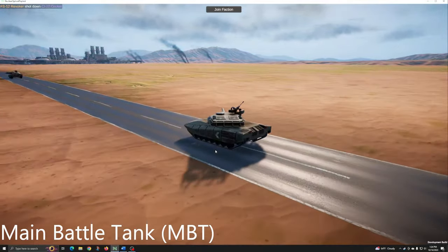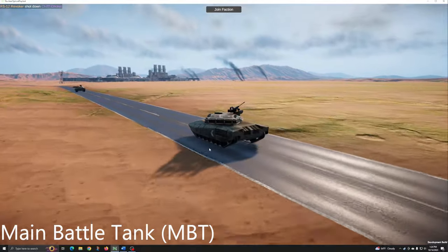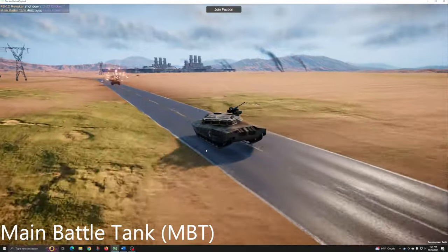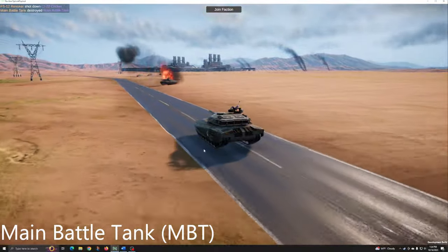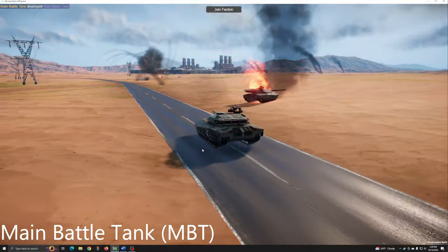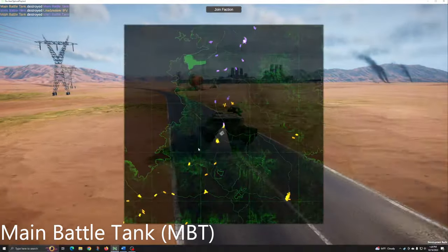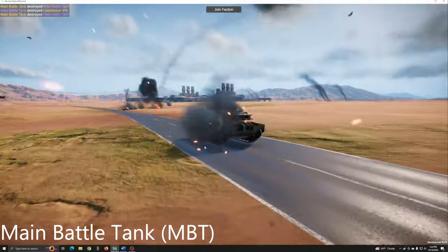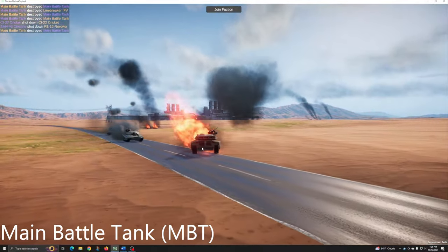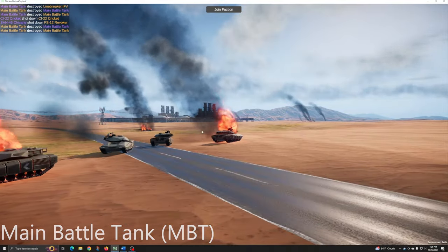Sporting a powerful main cannon, this tank can engage and destroy all other ground vehicles and structures on the battlefield. The main battle tank is heavily armored, and therefore resistant to most ballistic ordnance, requiring heavy bombs, AGMs, or guided rockets to effectively counter. As a result, the main battle tank is best deployed alongside anti-air support or with air-based escorts. It's harder to kill than most ground vehicles, but still vulnerable on its own.